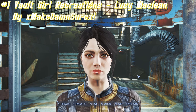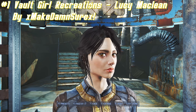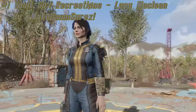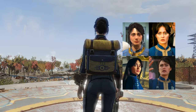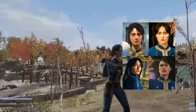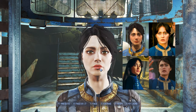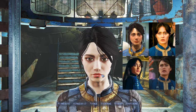For our first mod today we have the Vault Girl Recreations Lucy McLean from the Fallout TV show, made by xmcdamsurex. This is a looks menu preset for Lucy McLean from the Fallout TV show. So if you ever wanted to do a playthrough of Fallout 4 with the protagonist from the Fallout TV show, then this is the mod for you. It requires the Ponytail Hairstyles by Azar, Looks Menu, and F4SE.